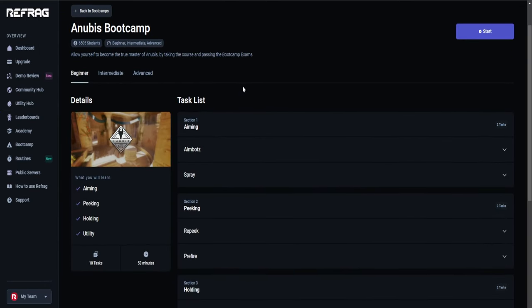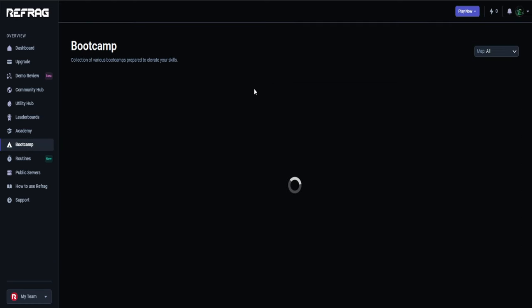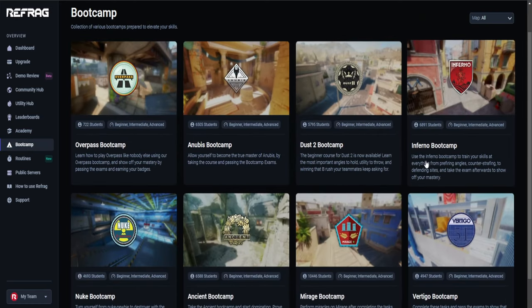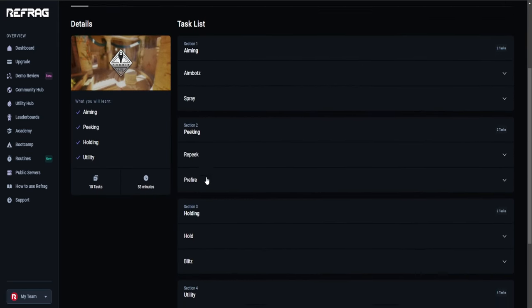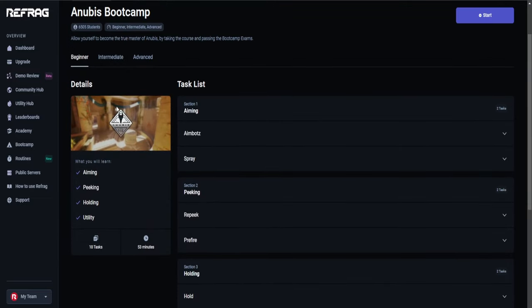They also have their boot camp feature. You can choose whatever map you want and they will go through step by step on all of these maps — angles, peaks, holes, everything. All you could possibly need for that single map.